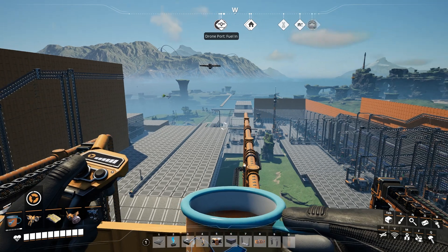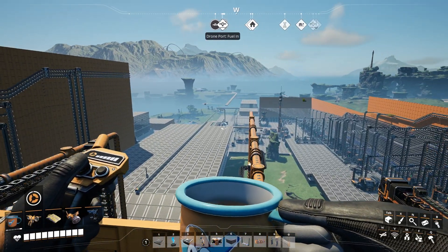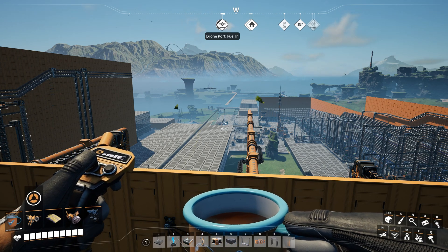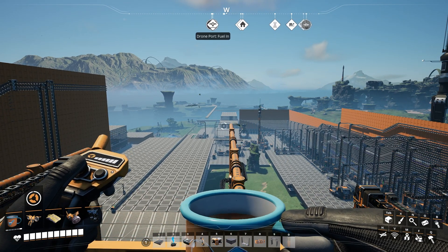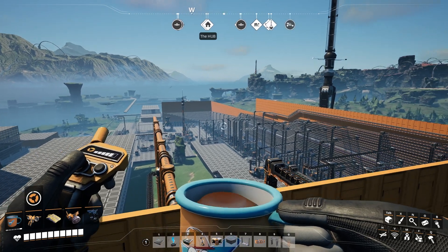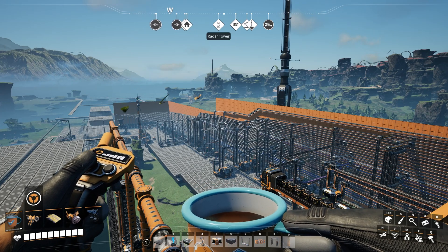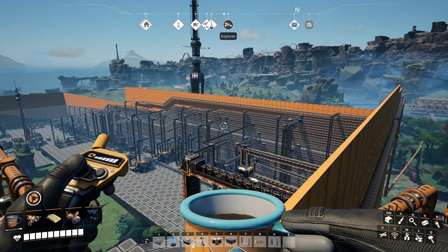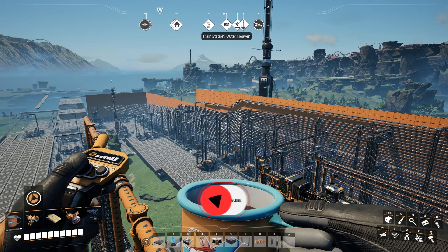Full canisters come back to the depot, get transferred into this drone, it comes here and the whole process starts over again. It's been working really, really well - once I set this up I haven't needed to touch it at all, it just works consistently. It is a waste of fuel, but once you get enough fuel production going you don't really need to worry about it. I hope I explained that well - I'm just starting out with these explainer videos, so if you have any questions, comments, or ways I could improve this, let me know. If you like the video please consider subscribing, and we'll see you next time!